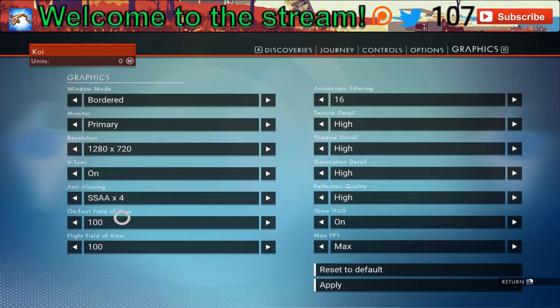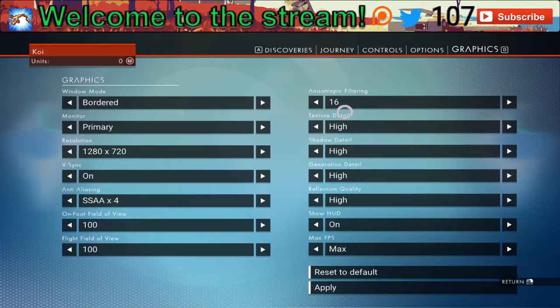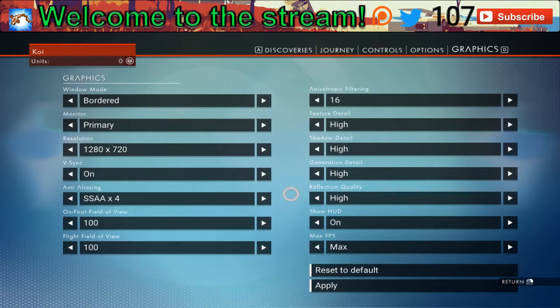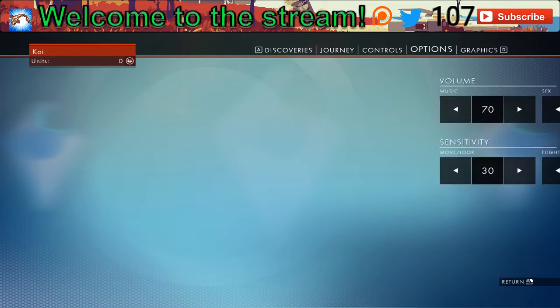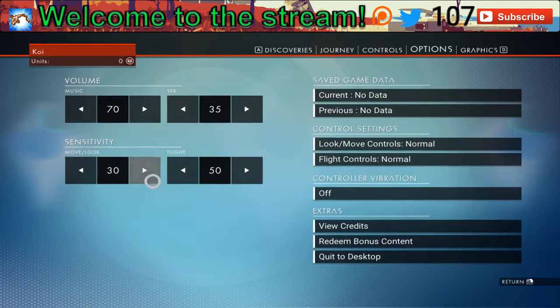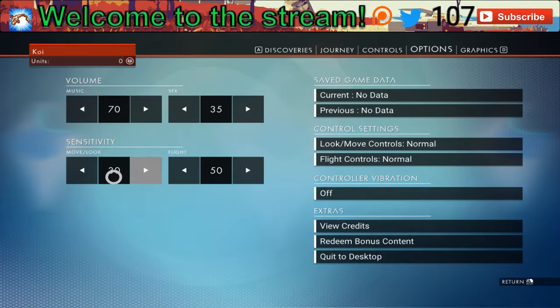I was surprised — I was able to turn up all of my graphics to super high. One of the slight annoying things, Sean — if you happen to watch this — is the slight little movement thing, where I'm about to click something and it moves over. The move-look thing was up at 50 and it was super jerky, so I turned it down.